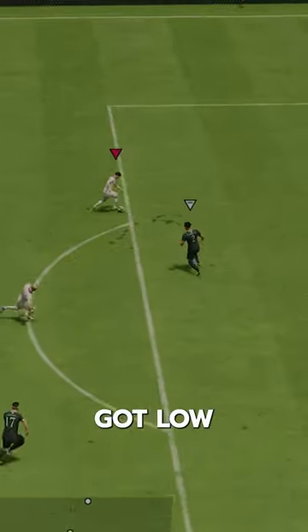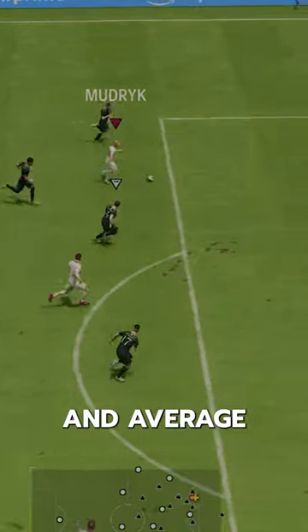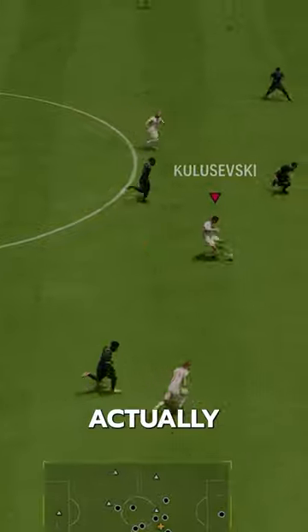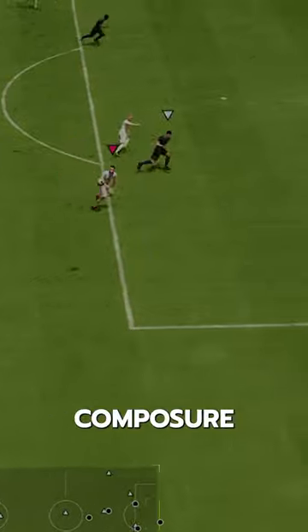Dribbling was interesting. He's got low balance and no playstyles, but for some reason felt very shifty for a high and average body type. And his RV dribbling was pretty good overall too. Not sure how, but he's actually got good dribbling. He's got four star skills and over 85 composure.